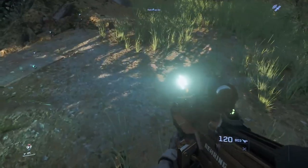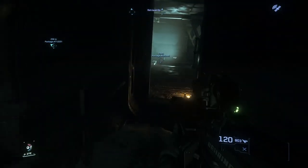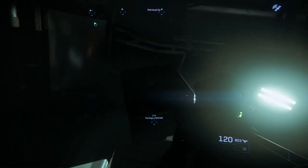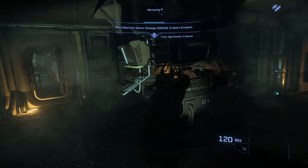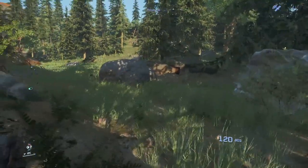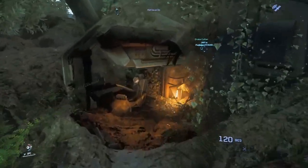Okay, now I will pick the second package — it's inside the Reclaimer. Here there is a body, a dead body. Probably the pilot or the co-pilot. This is the bridge. It's the co-pilot — the pilot seat is on the left, the co-pilot is on the right.